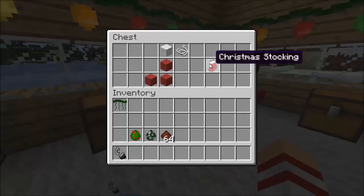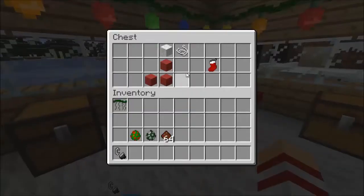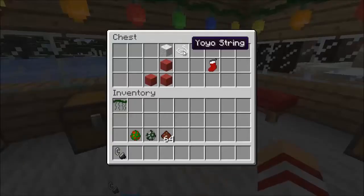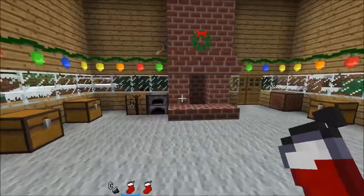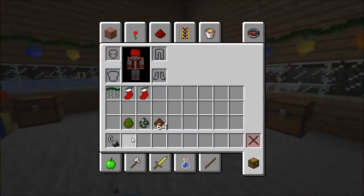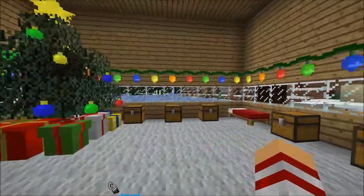The next one is a Christmas stocking — this is when things start to get really interesting. To craft a Christmas stocking, you'll need one piece of string, one wool, and three red wool. What you do is put it somewhere, and then when you sleep the next morning, it'll be filled with goodies. But before I show that, I need to move on to the next part first.